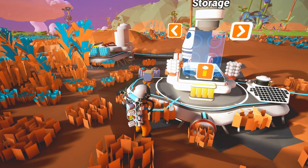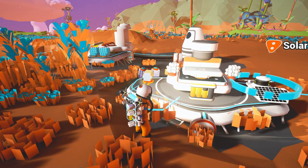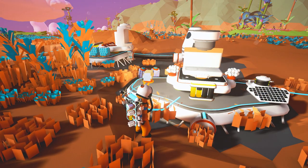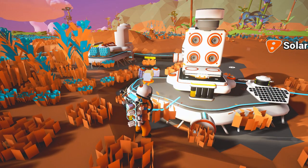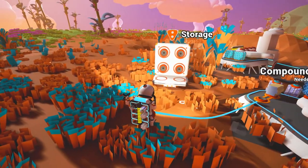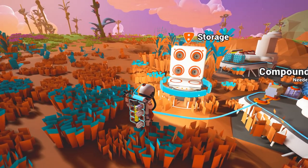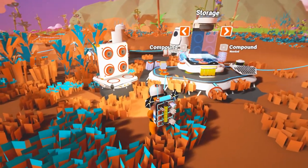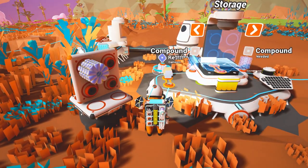Let's jump back over here and see if there's anything else we can make with all of our resin. Let's see — storage. That's exactly what we need. And we can drop it right there and it's gonna live right there and be super happy with life. Nice, nice — that's really cool.